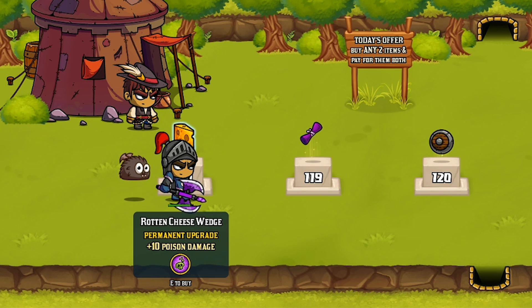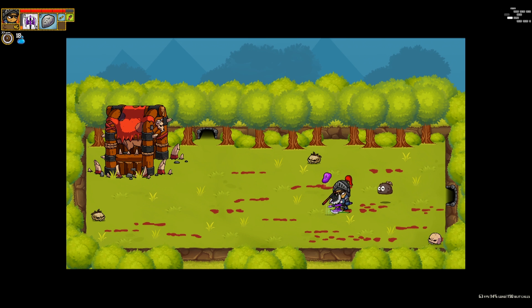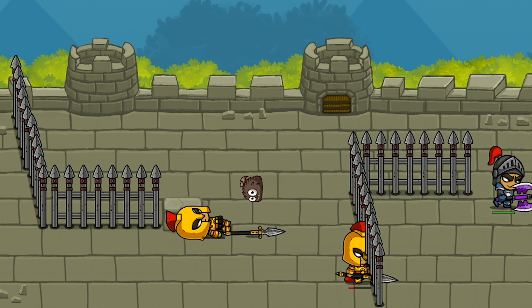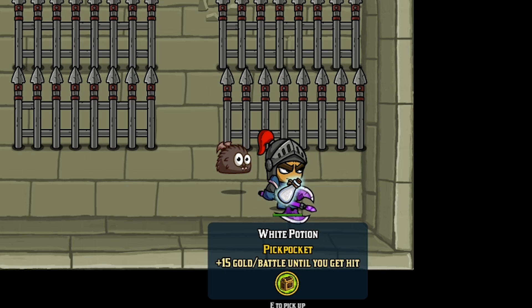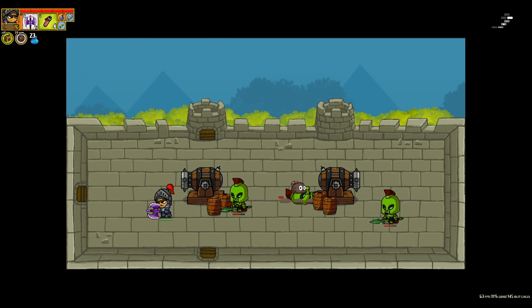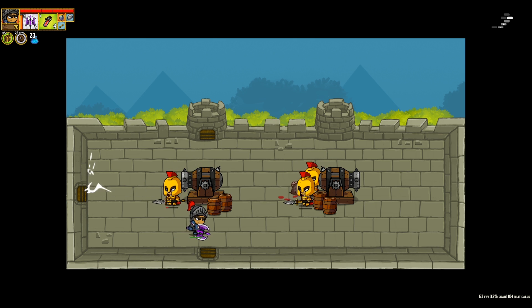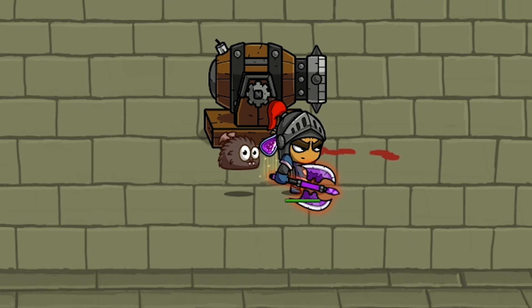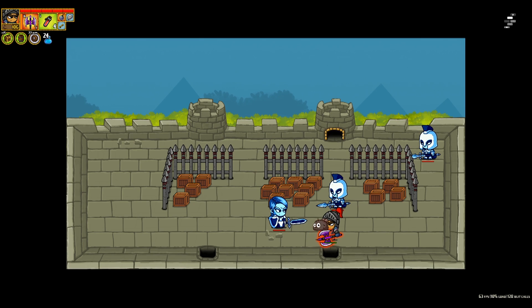I also found this at the shop: plus 10 poison damage. I don't know if that's going to work with the poison that I just automatically have, but that would be a huge upgrade. The poison does stack, so we're doing 18 damage per tick instead of 8 now thanks to my little poison upgrade. And I found a white potion which gives me 15 gold per battle until I get hit. So I'm going to drink that and try not to get hit for a long, long time. I also have a pet that attacks enemies too, so it can be very helpful in finishing them off since my poison won't fully kill them.